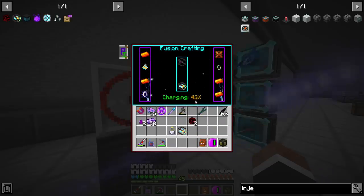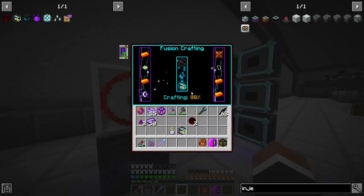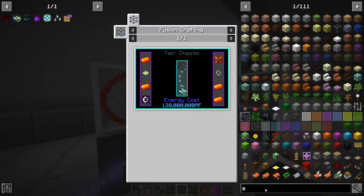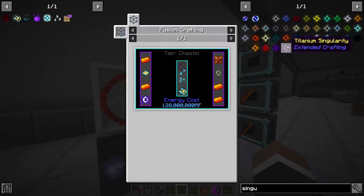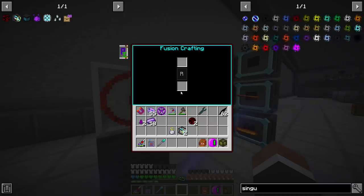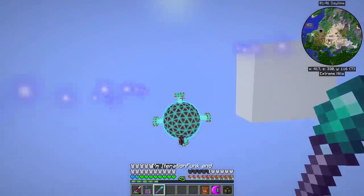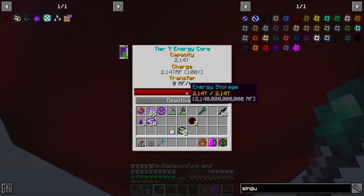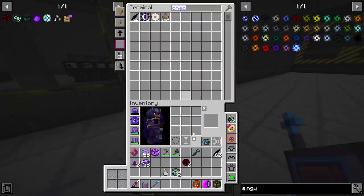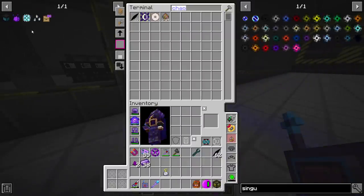I wonder how much the energy cube is suffering from this because these are pretty expensive. I wonder if they're cheaper than making a singularity. These are not that bad compared to that — let me just go check real quick. Yeah, he's fine, totally fine. So we have two reactor stabilizers and two draconic reactor cores.